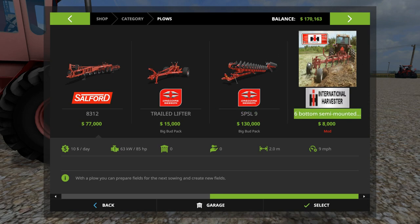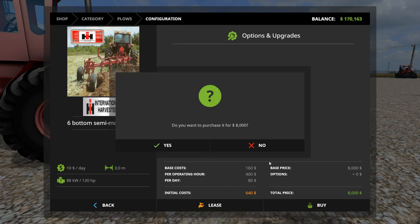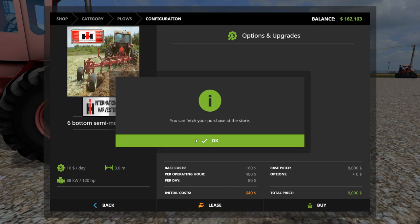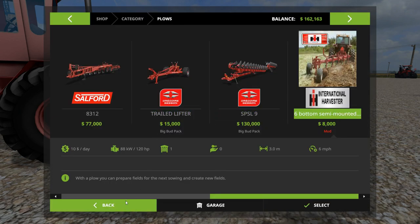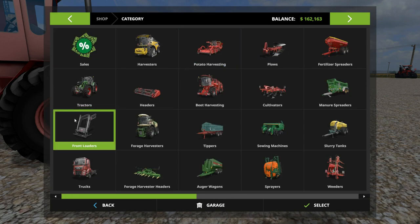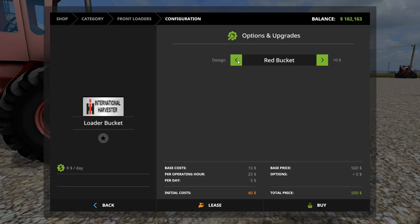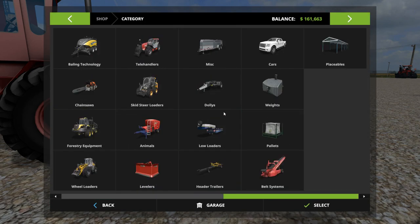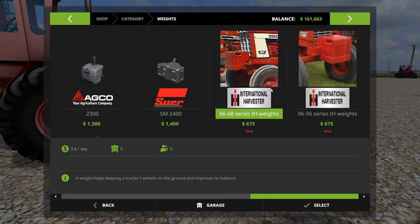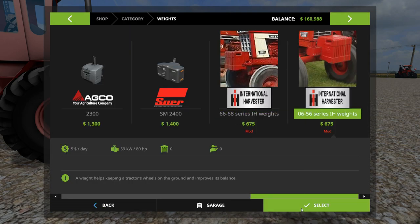The Glencoe Soil Savers are considered plows in the game. We also have an International 6-bottom semi-mounted plow, plus some front loader attachments — an International loader bucket in white or red. Let's get the red bucket. And finally, some International front weights — we'll grab one of those too.